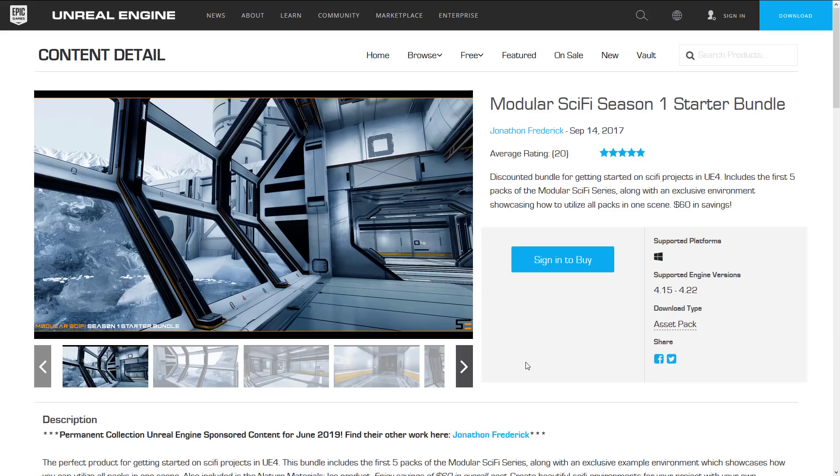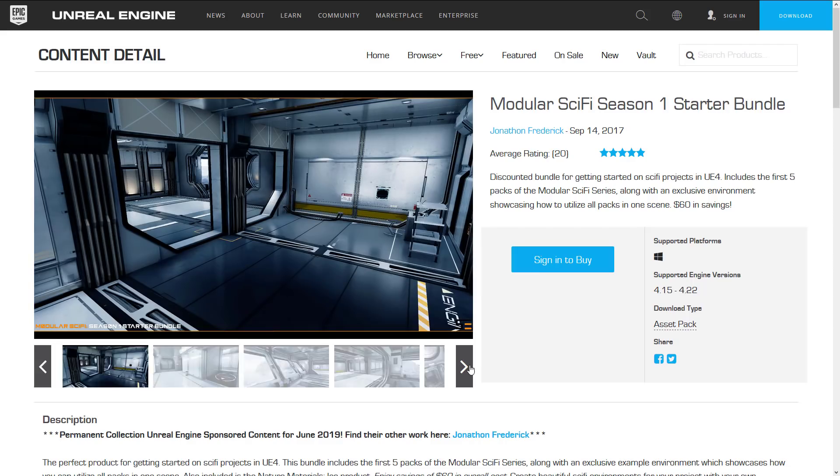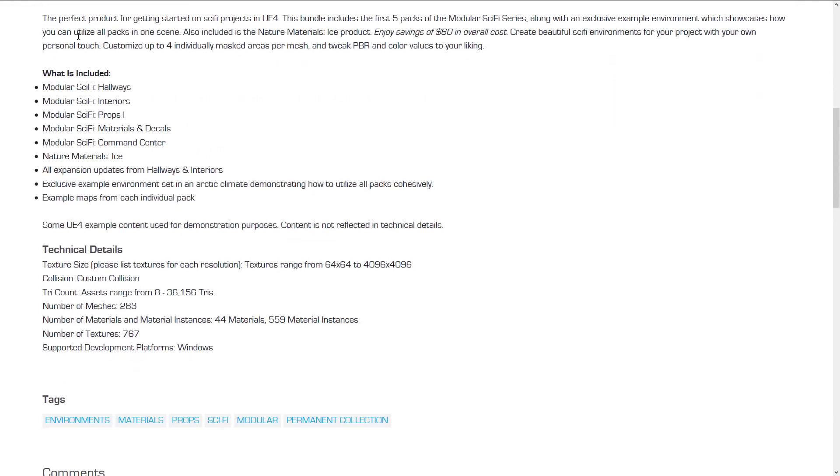Next up we have the last of the free items: the Modular Sci-Fi Season 1 Starter Bundle, a discounted bundle — free — for getting started on sci-fi projects in Unreal Engine 4. It includes the first five packs of the Modular Sci-Fi series, along with an exclusive environment showcasing how to utilize all packs in one scene. So it is five Modular Sci-Fi packs all in one. The packs are Hallways, Interiors, Props 1, Materials and Decals, Command Center, Natural Material, and Ice. Technical details: textures range from 64x64 to 4K, custom collisions, tri-counts go between 8,000 and 37,000. There are 283 meshes in the pack, 44 materials, 559 material instances, and 767 textures. Basically, it is a whole lot of sci-fi related content.